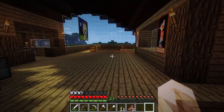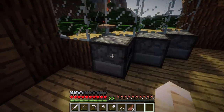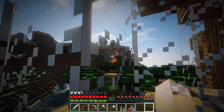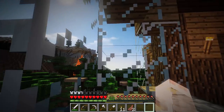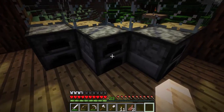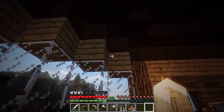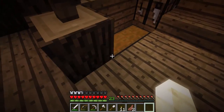Over to our left we got some windows showing the great mountain area with the lava pit over there. Those cobblestones are from when we were over there. In here we got some stone - I was melting it for stuff I'm going to use later for stone bricks and all that jazz.